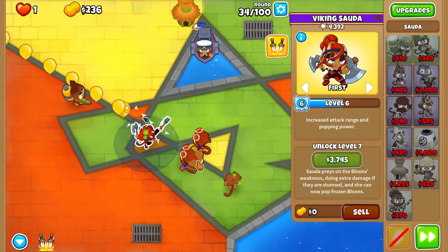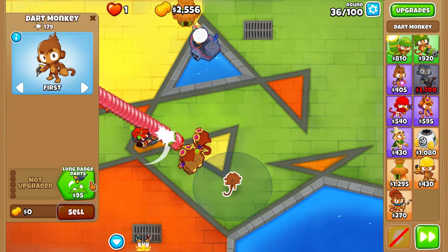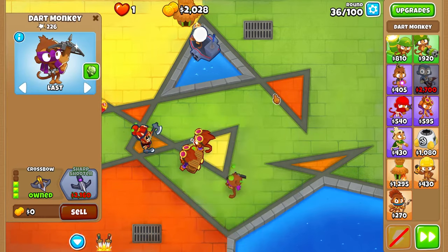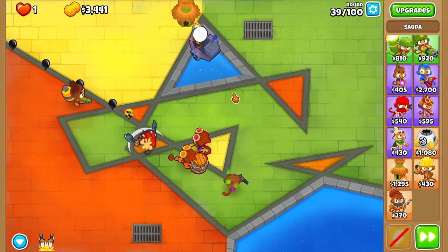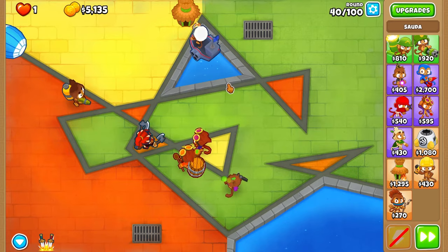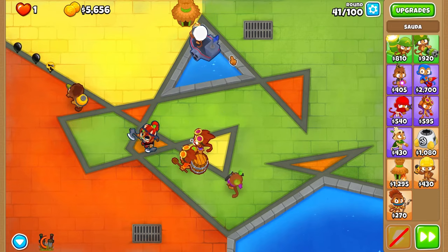Sauda with 4,000 pops is definitely carrying us for right now. I could try to get long range, enhanced eyesight, and Crossbow just to help out a little bit. I definitely want usability on round 40 and maybe get some Druids down. Let's see - MOAB, bam, get our spikes down. There we go, that is the MOAB down. I'm just going to get Aircraft Carrier.